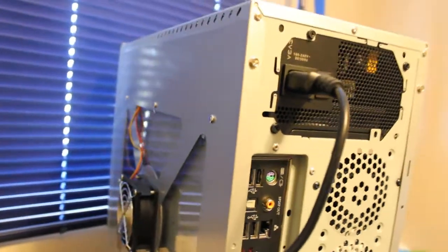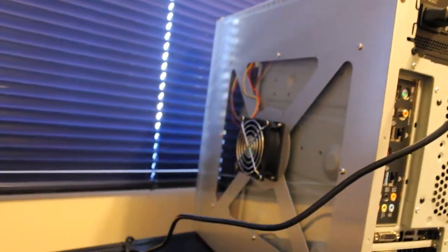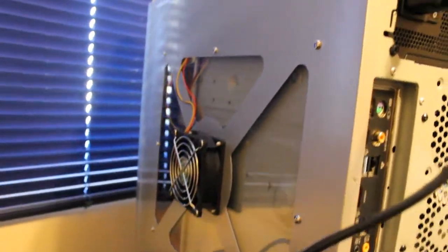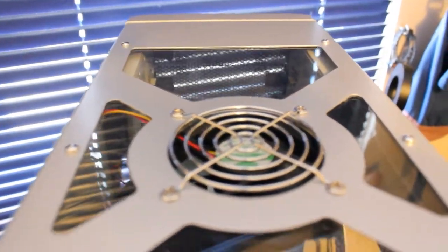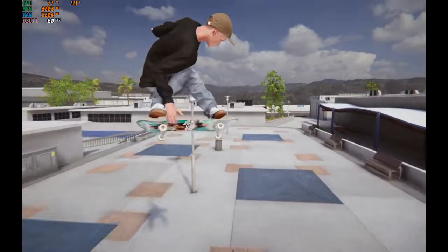On top of the intake and exhaust fans, we have one on the back that will help cool the CPU a little bit, one on top for exhaust, and one on the side that we saw earlier.